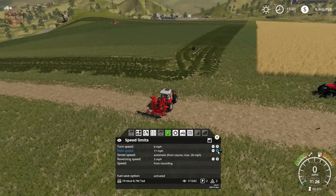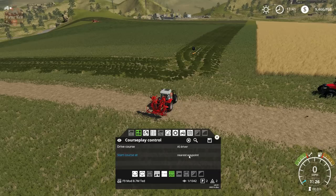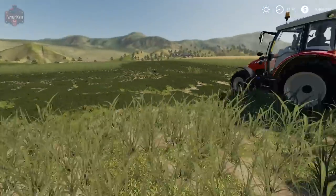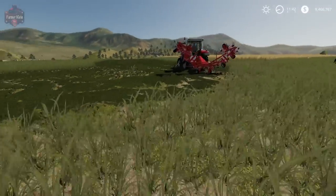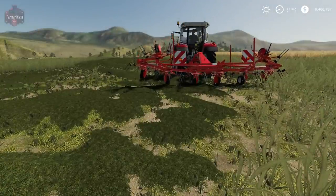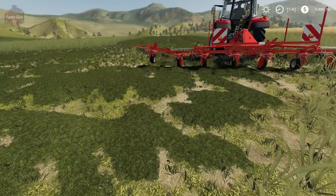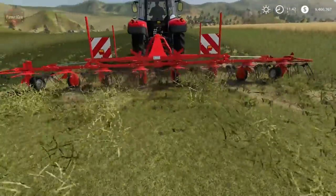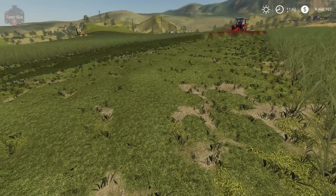He's going to unfold, make one pass around tedding the grass, and then start making up-and-down passes. Let's take a look at setting up a rake now.